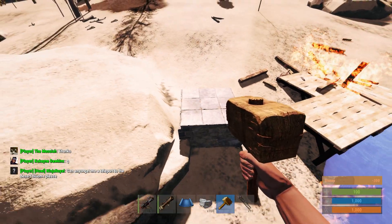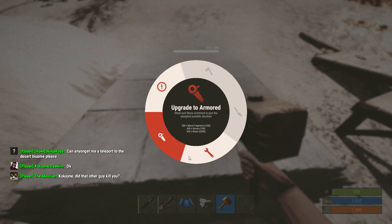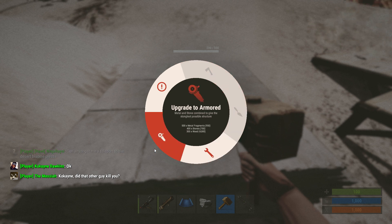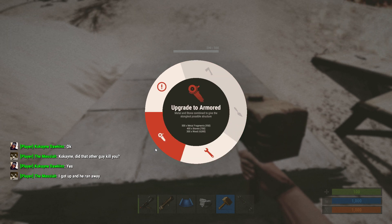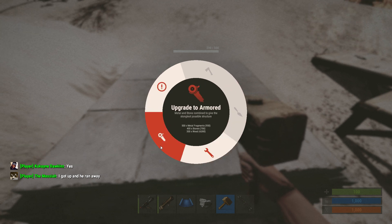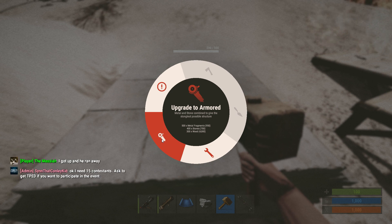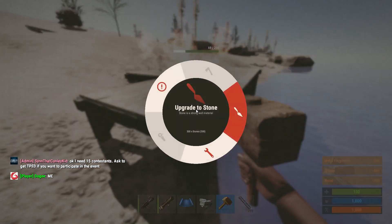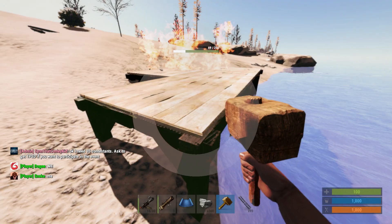One of the new things in the update is when you actually hover over building pieces, you'll see how much they cost to upgrade, which is really, really useful. Like before it was so annoying — you couldn't tell how much it would cost to upgrade to armored. Now you can see that right there. If you don't have enough stuff to upgrade, it's useful to know exactly what it's going to cost. You can see how much you've got and how much you need.